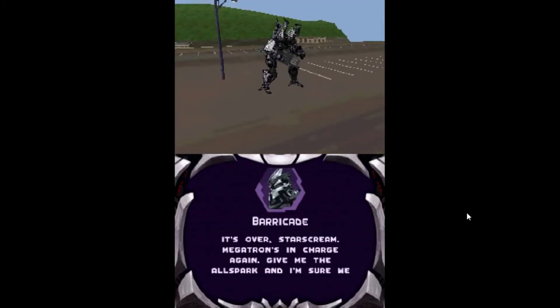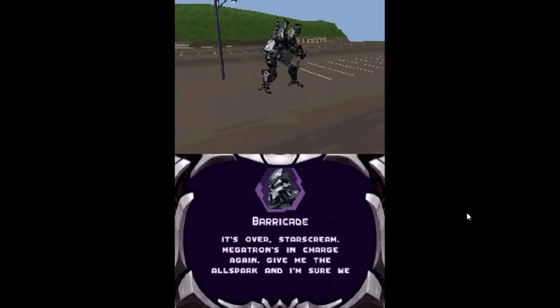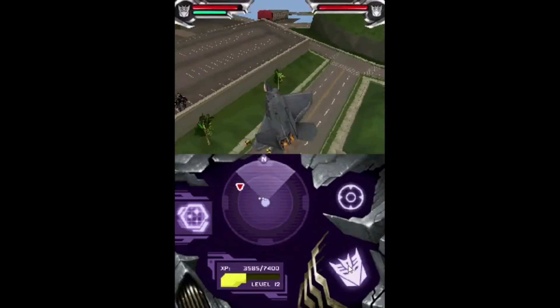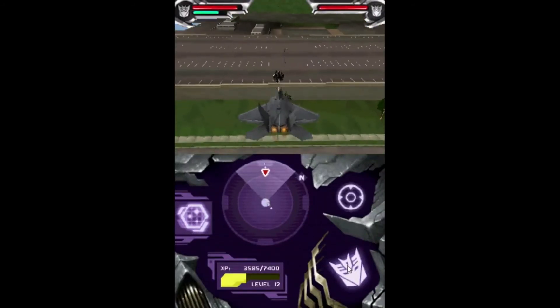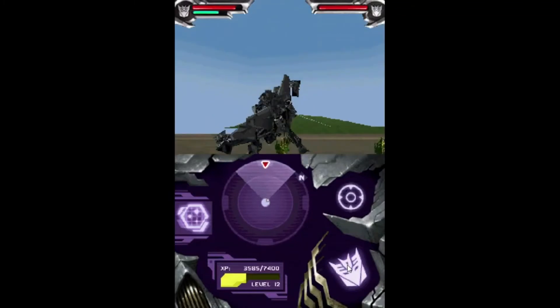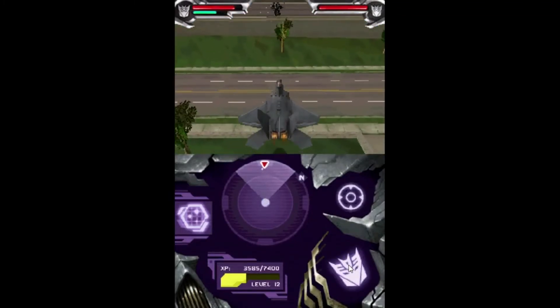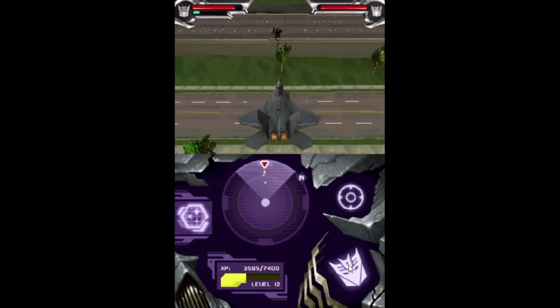We have to play the worst part of the game — we have to kill Barricade, which is absolutely heartbreaking, especially after we defeat him. I have a clever exploit: just transform, fly away from the parking lot, and fire rockets at Barricade. We then get the saddest death scene from both games.